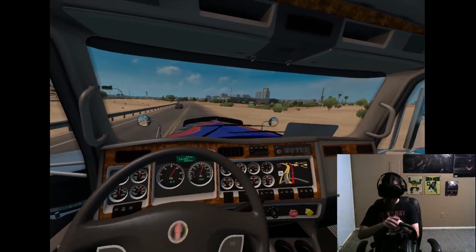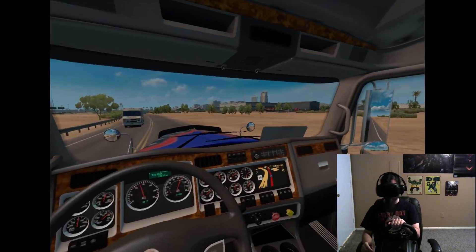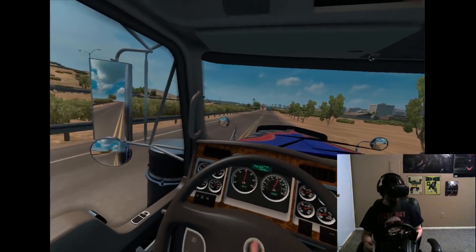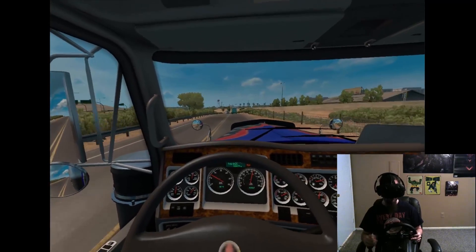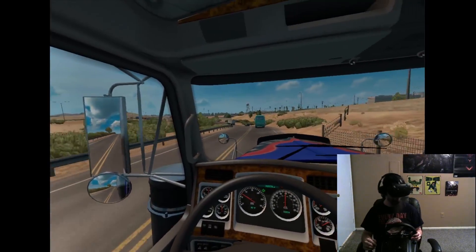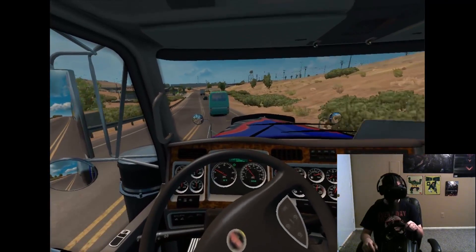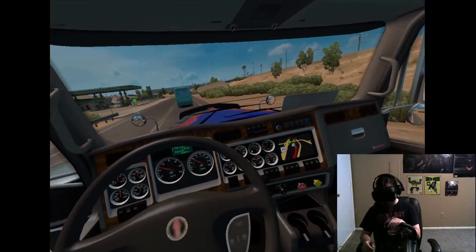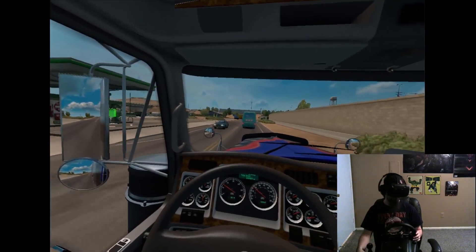I'm going from Tucson to Phoenix. You can see downtown Tucson right here. I've been to Tucson lots of times, same thing with Phoenix. They do a real good job of capturing the feel of it. It's kind of hard to explain, but like Tucson — they've got a lot of the old kind of beige color houses. It's hard to explain, but they capture it just right. It's really enjoyable.